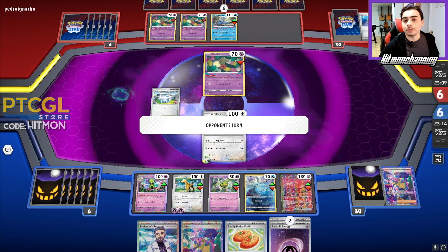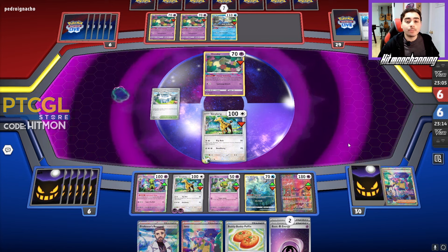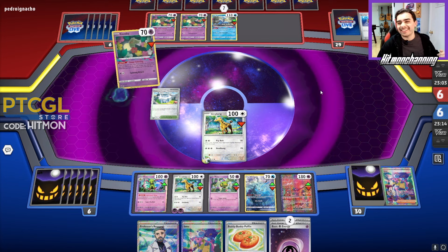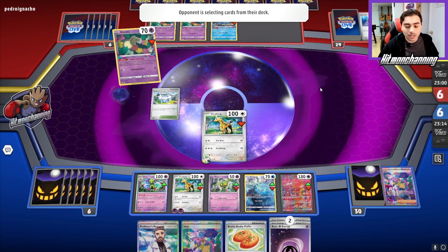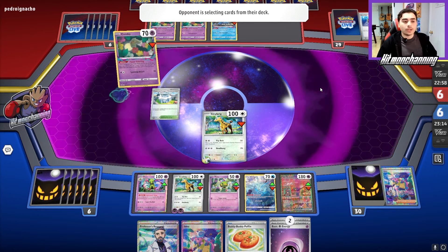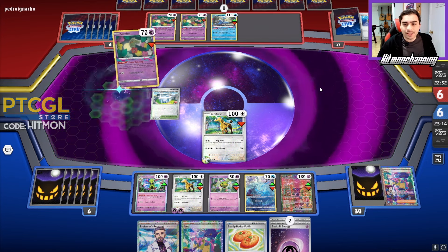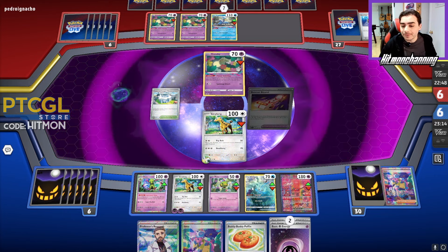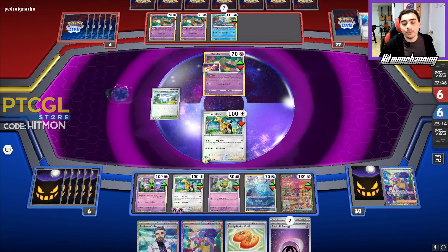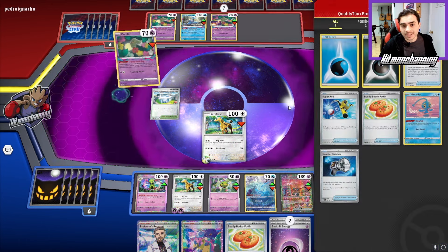They can go for the Cramorant potentially. We put their Roaring Moon to the bottom of their deck — their hand was kind of dead. So that could be good or bad depending on how we look at it. I'm thinking this is an okay spot to be in. I'm expecting this Girafferig to go down. I did want to just prepare it anyway, so if it gets knocked out, we have the other Girafferig on the bench to prepare us to start attacking.